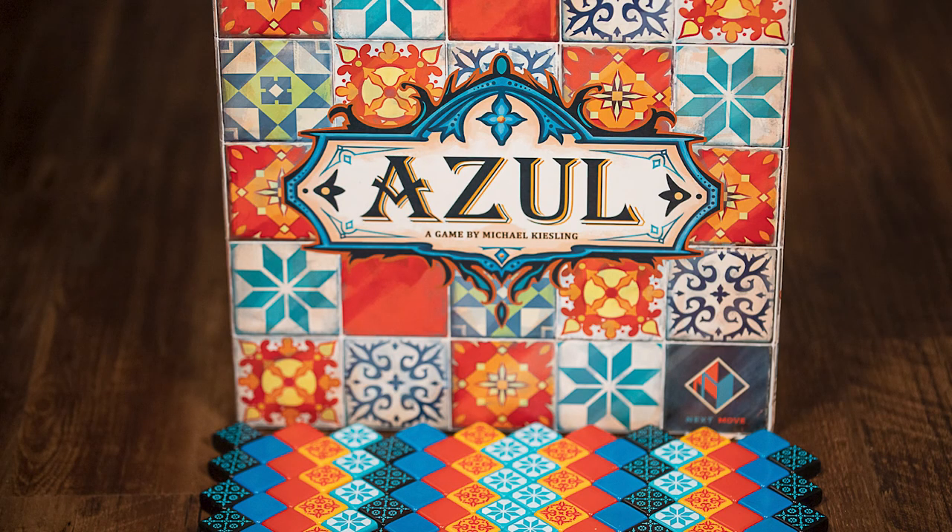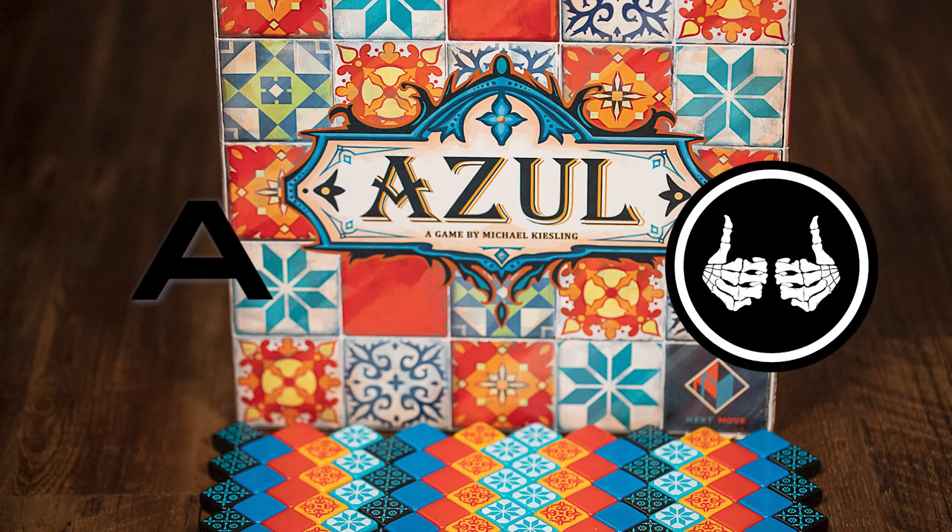Overall, I give Azul an A, and I give Azul two thumbs up. This is an essential game. If you don't own it, you at least need to have given it a try a few times to see what it's like. There are three versions of Azul. I have played the traditional Azul and also Summer Pavilion. I haven't played Stained Glass. I'd be interested to hear your thoughts if you've played all three — which one do you think is the best? Go ahead and let me know in the comments below. Until next time.